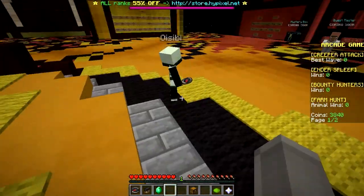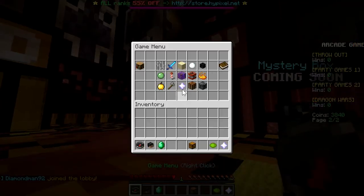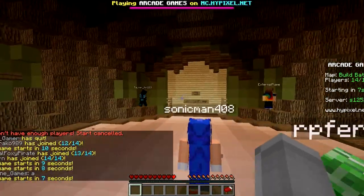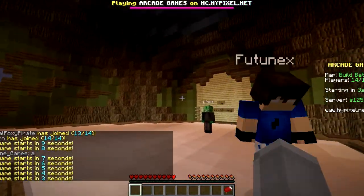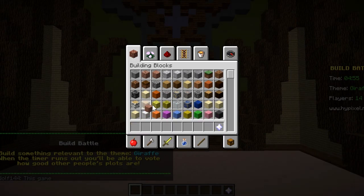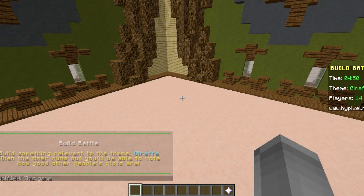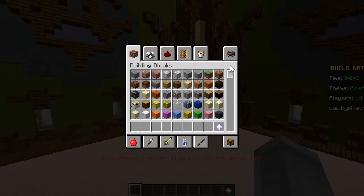Hello everybody! Today we are in the Hypixel server — IP address in the description below. We're going to play some Build Battle. If you don't know what Build Battle is, the game gives you a word and you need to build something related to it. You build for exactly five minutes, then vote. The voting ranks are: super poop, poop, okay, good, epic, and legendary. We have 14 players.